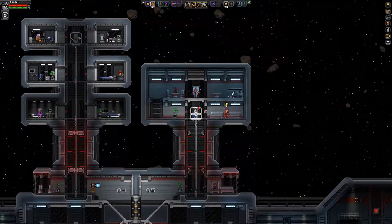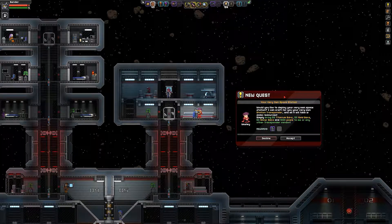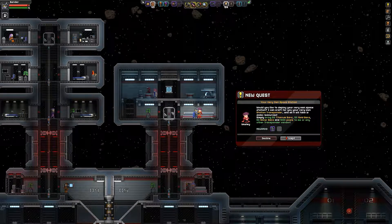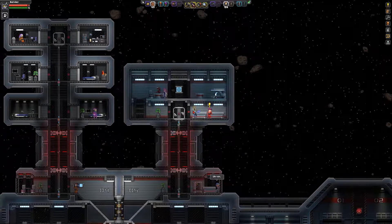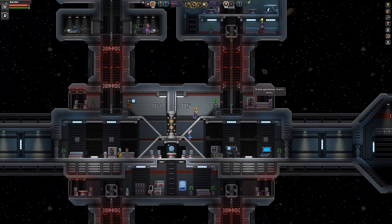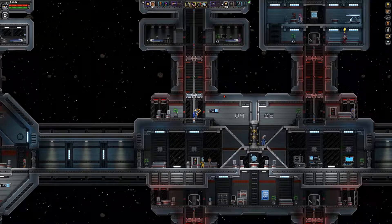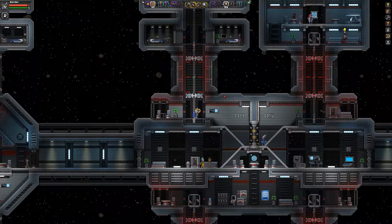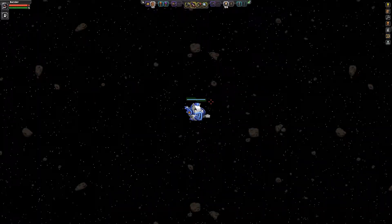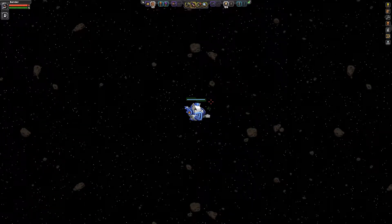Right here at any of these stations, this is where you're going to find the quest to actually build your own space station — I'll have a separate video covering all the details on that. Make sure you check everything in the space station here; this is where you can collect a lot of different components for some of the upgrades you're going to need for your mech.